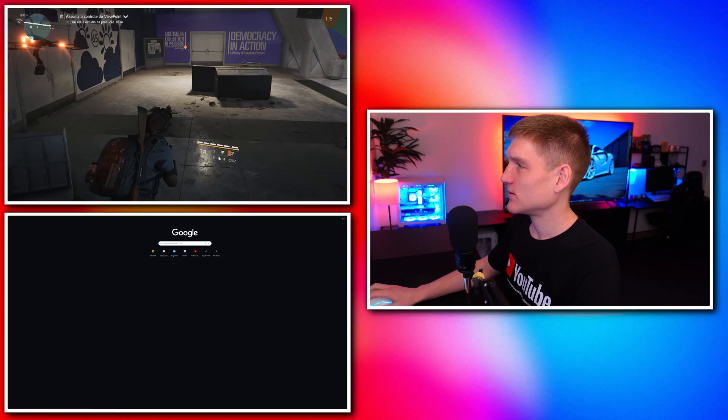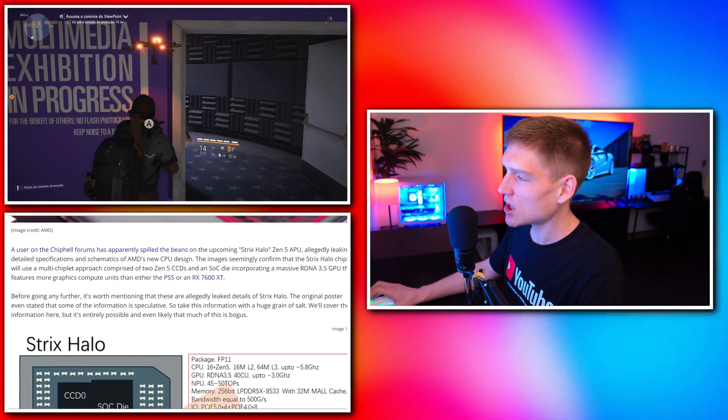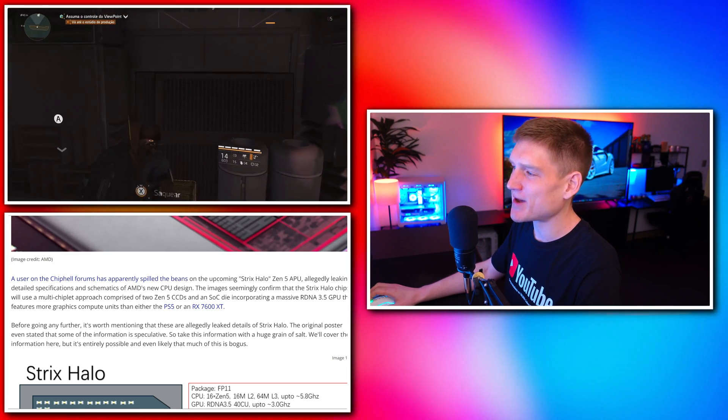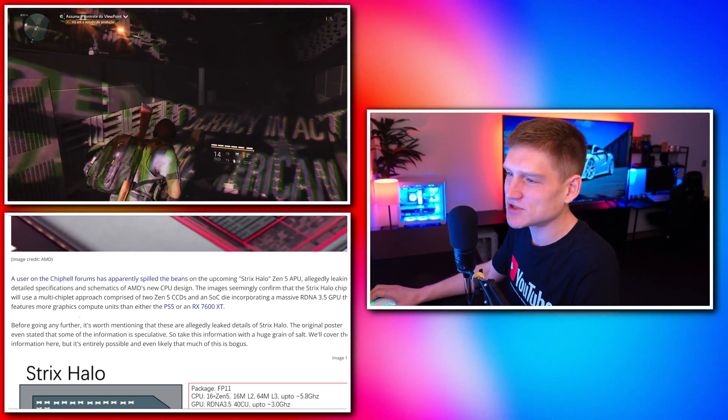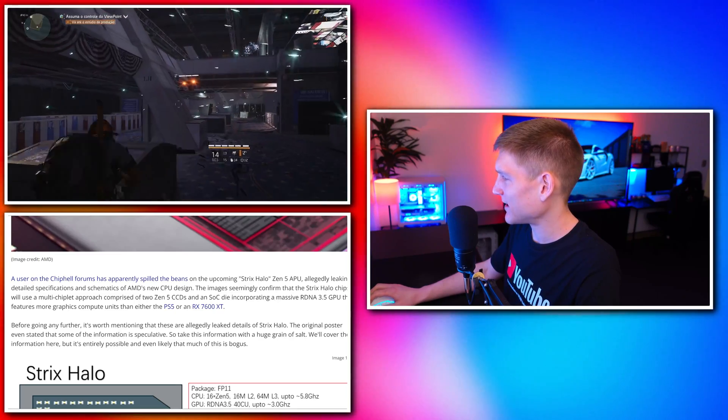The alleged Zen 5 Strix Halo mobile APU — we need to cover this first because this thing is nuts. A user on Chip Pal forums apparently spilled the beans on the upcoming Strix Halo Zen 5 APU, leaking detailed specifications and schematics of AMD's new CPU design. The images seemingly confirmed that Strix Halo chips will use a multi-chiplet approach comprised of two Zen 5 CCDs and an SoC die — I'll be honest, I'm still learning and I don't fully know what those are.